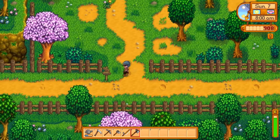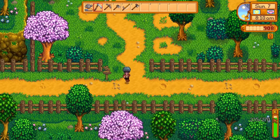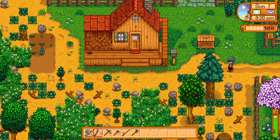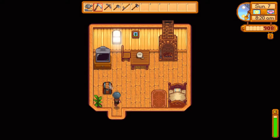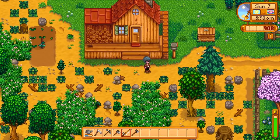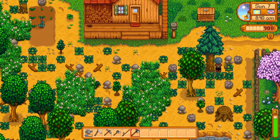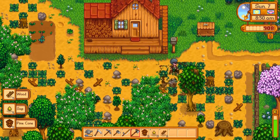I haven't done anything with the scythe yet. On the first day of playing I didn't know that bar meant energy, so my character passed out and I pretty much failed at everything. I've got plenty of wood but I should collect more. I'm chopping this tree down — I also learned that these trees give off fiber.